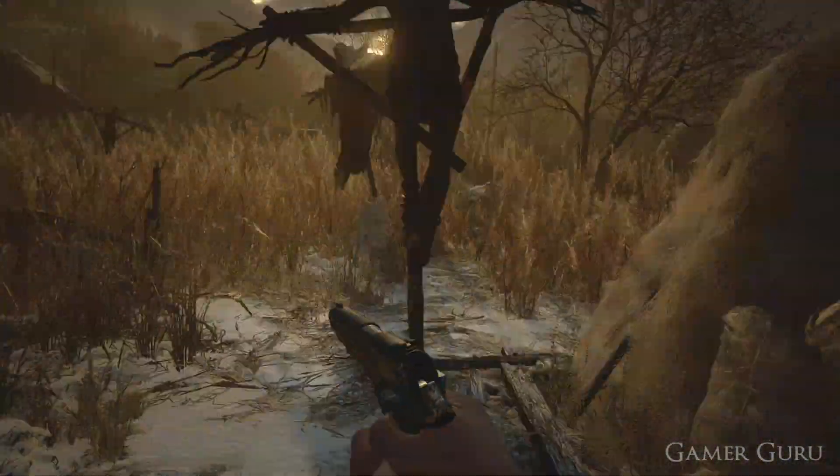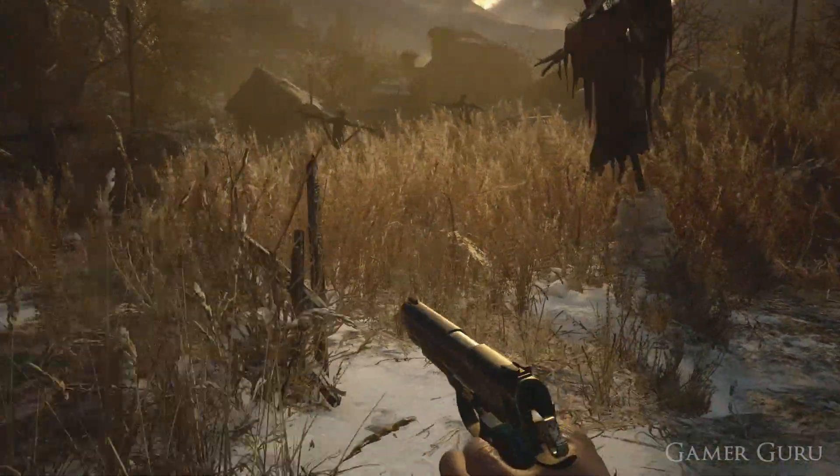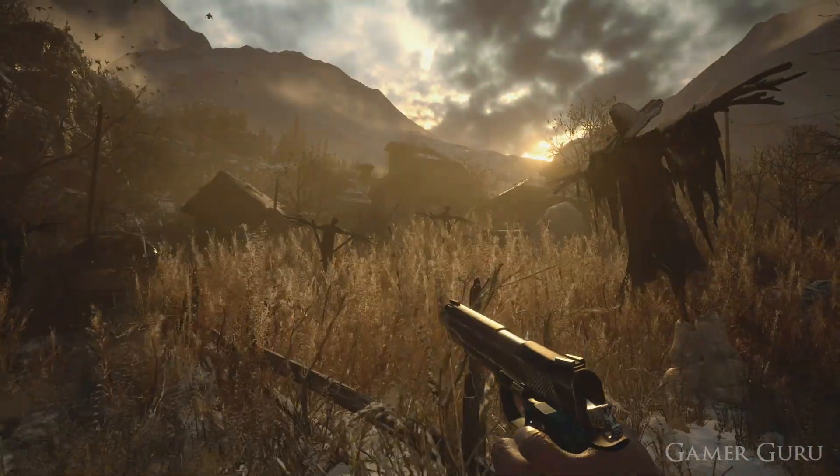Once we return from there, we want to head back into the cornfield, which we can find just to the right of the church. Hidden amongst the corn, we'll be able to find the Vataclock Alpha.